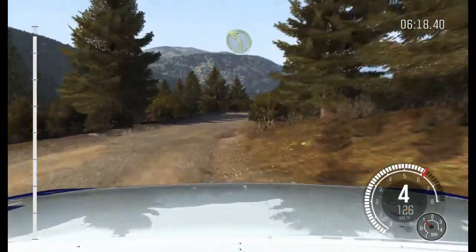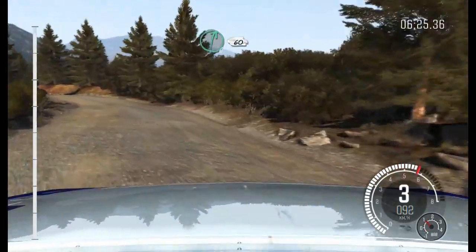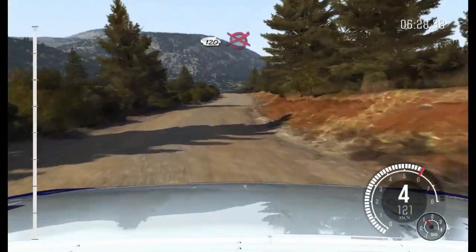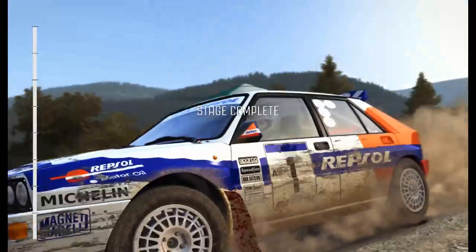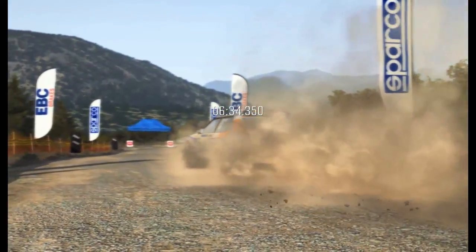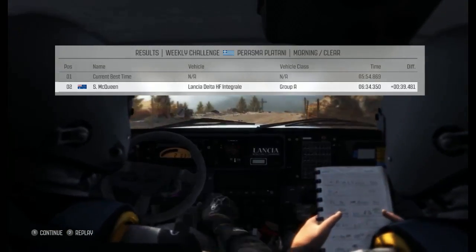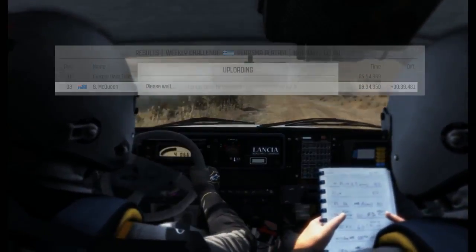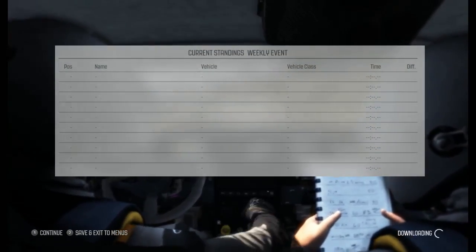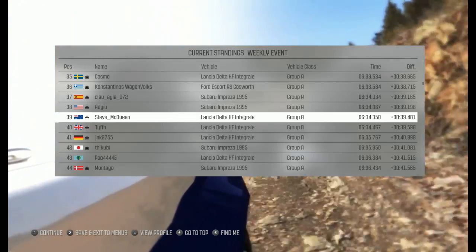To finish. Crikey — 39 seconds. So 39.4 seconds down, and that was with a spin and an off-track excursion. Not too bad, considering. Okay, it's early days in the week. Not too bad.